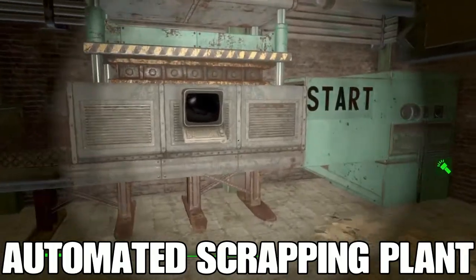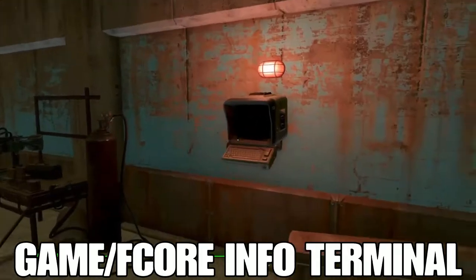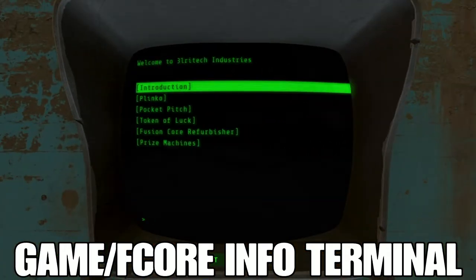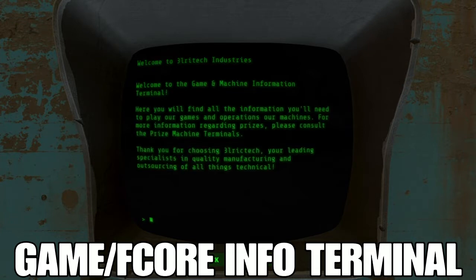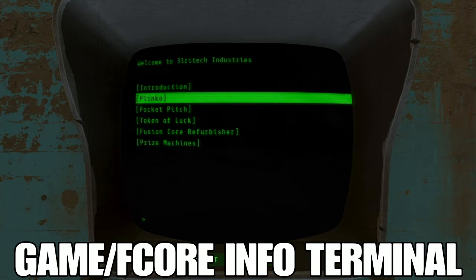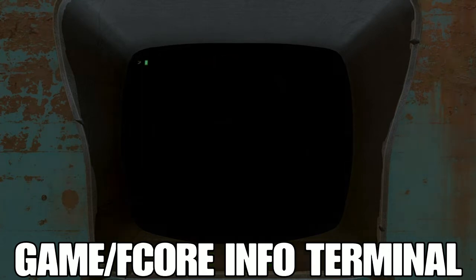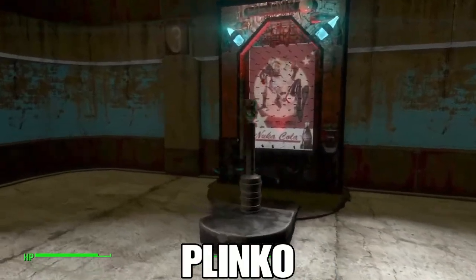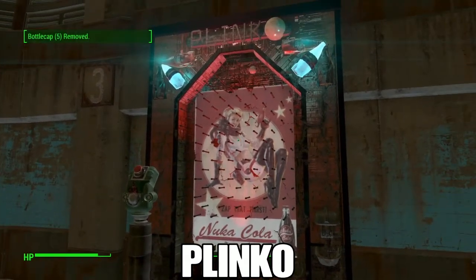On the left over here is the start point, and the caged area in the center is where everything ends up. Once you get down into the basement, this flashing light will lead you over to the terminal that gives you information about the three different games, the fusion core refurbisher, and the prize terminals. Let's head over and check out some of these games — first of which is Plinko.